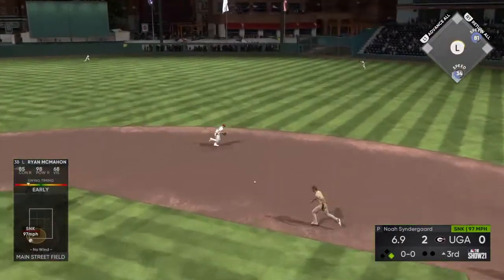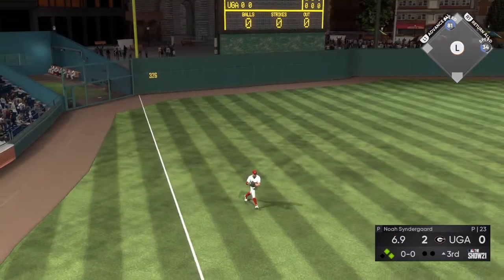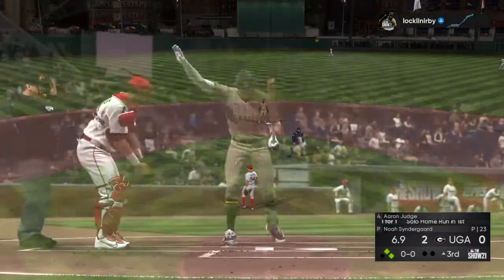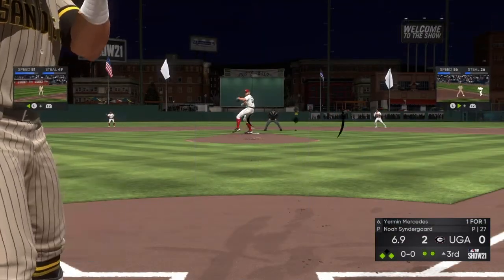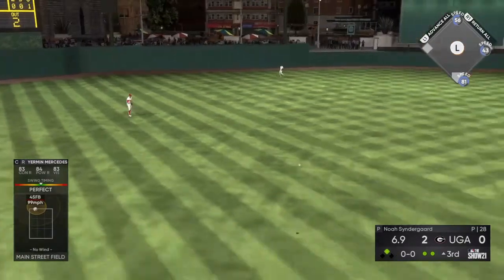McMahon's up now — fields it, off-line throw, we're keeping runners on first and second. He just gave us a gift, we have to capitalize on that — had an easy double play and just failed. Yermin Mercedes is up, runners on the corners — perfect base hit to get a runner in. We're up three-nothing now.